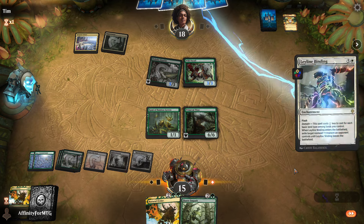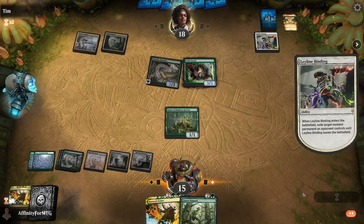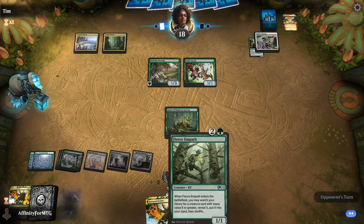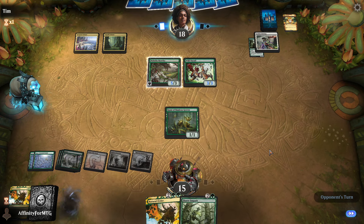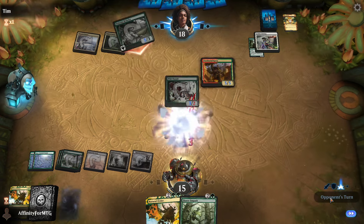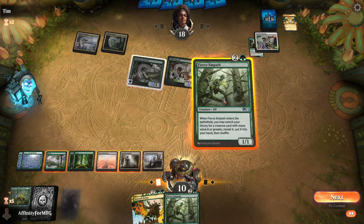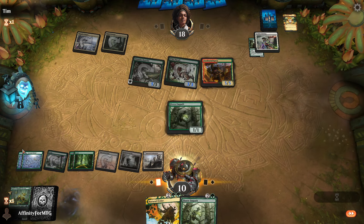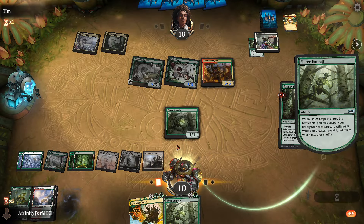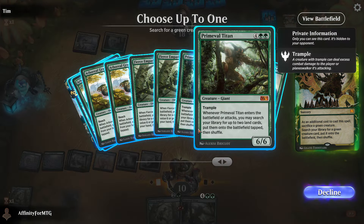So we can block the Wild Nacatl. I need to top-attack a land — I can play this and a Primeval Titan. No Tribal Flames, down to 10. Top deck a land? No. I have Natural Order — let's put this in hand, let's Natural Order this. We'll get Primeval Titan. I should be getting zombies here, right? I need a red source for sure. Let's get Castle Garenbrig — that gives us the mana for Primeval Titan.